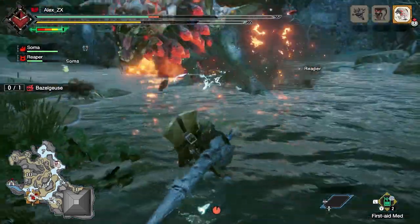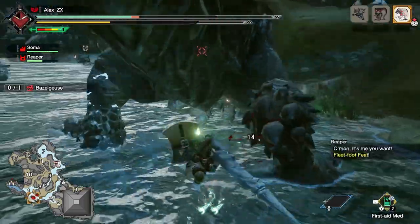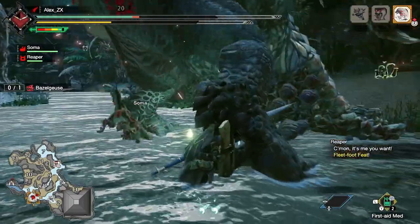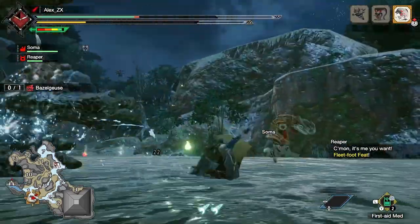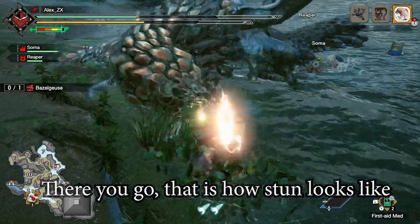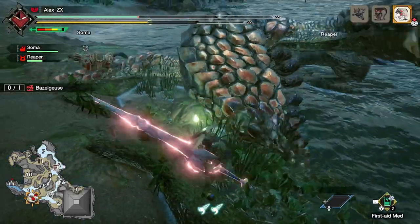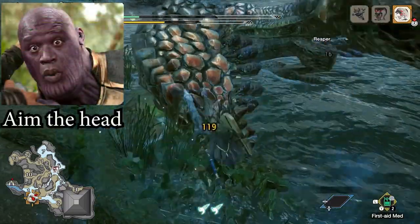I won't jump into numbers because that would make the video unnecessarily long. Let's start with stun, for newer players. It is an element that requires blunt hits. If you play with hammer or hunting horn, chances are that you understand this element perfectly well. Putting it simply, you need to hit the head of the monster many times to stun it for a period of time.